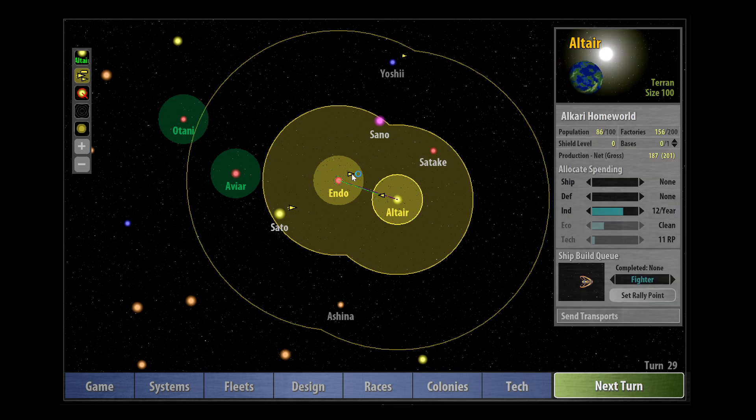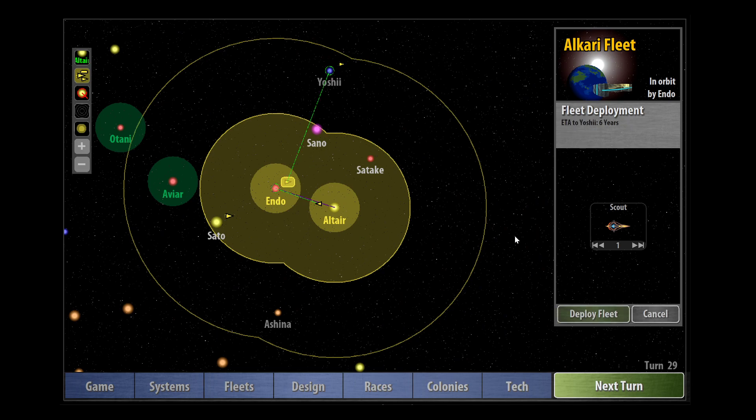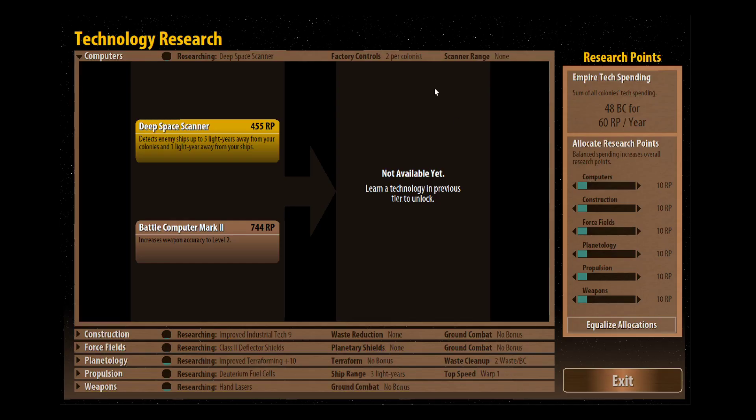The colony ship is on its way and we've got scouts. There's nothing we can reach yet so we'll just leave that for the time being. Next turn - we're almost got enough that we can start building growth now. I think it's time to start putting a little bit into technology because we're lagging behind in tech and it's really important that we don't lag behind too far. Let's go to the tech screen now.